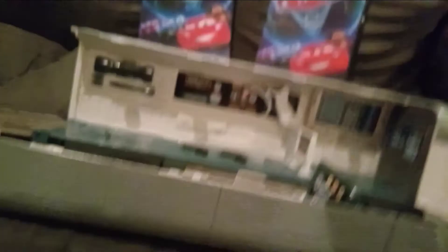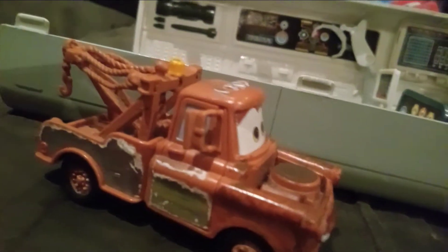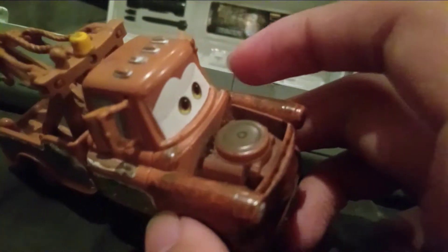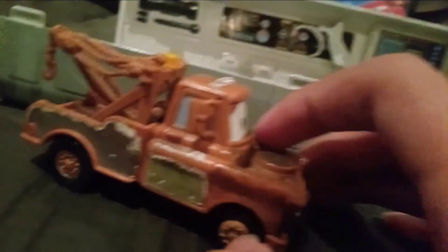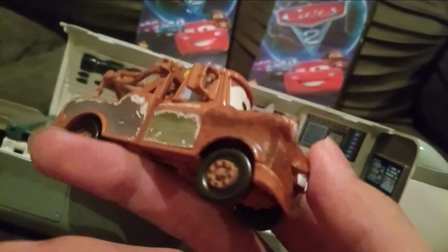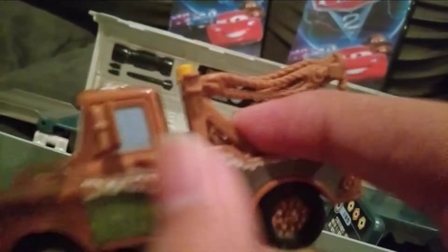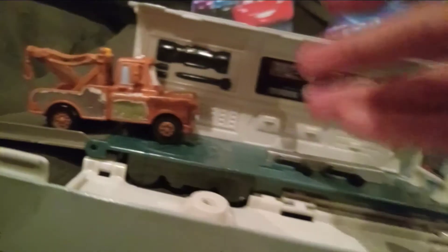If you had the Stevenson a long time ago in box or something, it actually came with a plastic Mater. Here's the plastic Mater from Cars 2 — this plastic Mater also was in the spy jet escape playset that was released years ago. This is a used Mater I have. I actually did play with this a long time ago, so as you can see his stickers are not in the best shape. I'm going to use this Mater for the Stevenson.